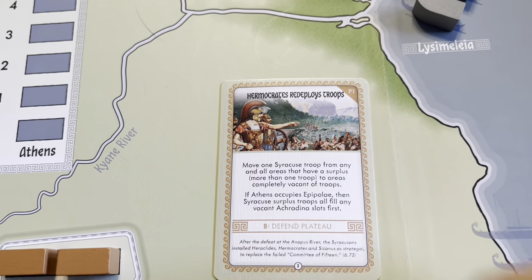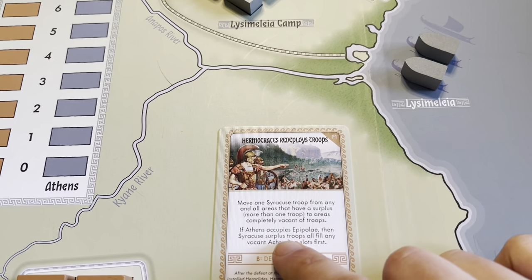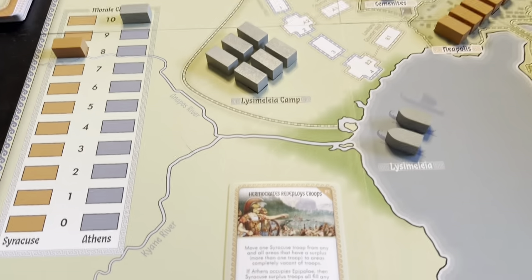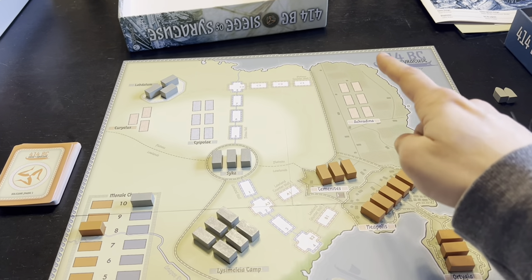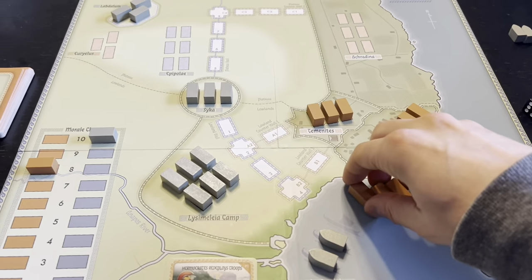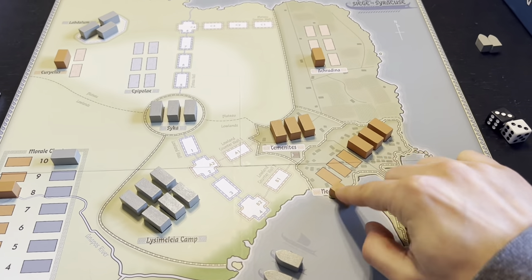We get Hermocrates redeploys troops: move one Syracuse troop from any and all areas that have a surplus to areas completely vacant. If Athens occupies a Pipoli, then the Syracuse surplus troops all fill any vacant Akradina slots first. I don't have a Pipoli right now, so it looks like we're going to pull some units out of the city and send at least one to each of a couple of positions. That appears to be what the card is telling me to do.